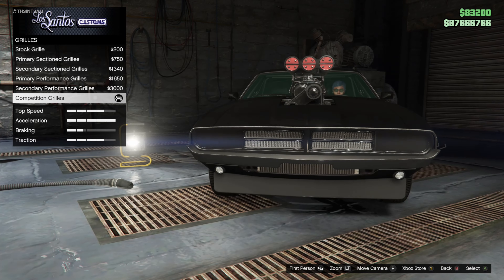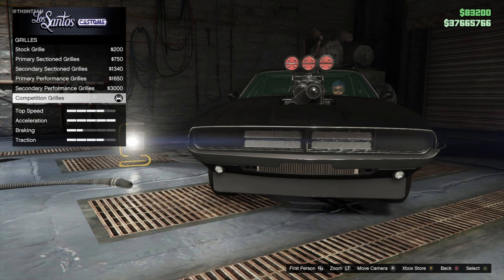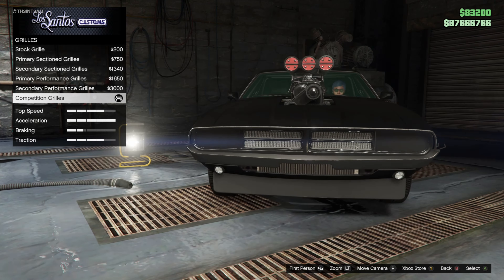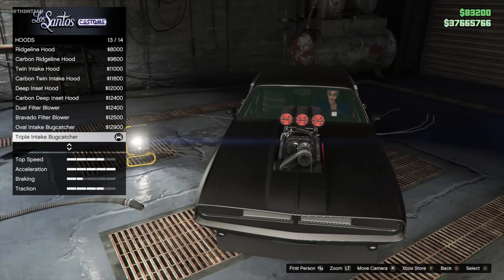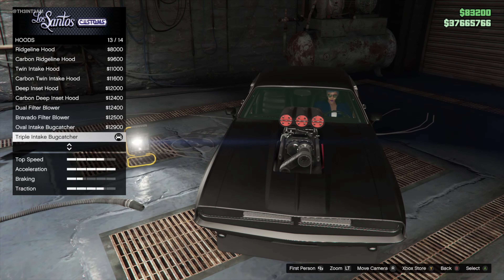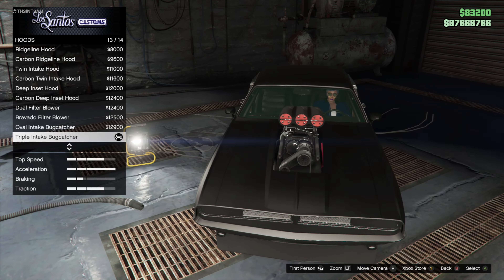For those of you that don't know, the light covers on this grill move down when the lights are on, which is really neat. We wish Rockstar added features like this more often. The hood is another one that will vary. We selected the Triple Intake Bug Catcher. But if you're going for a replica of the Charger in Fast 9, we suggest the Ridgeline hood.